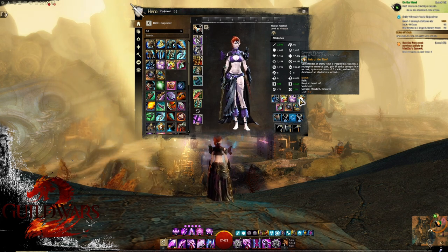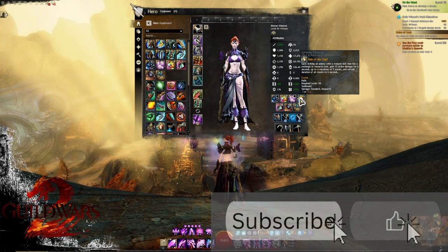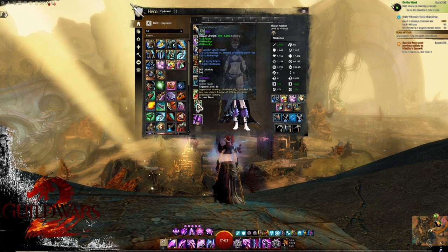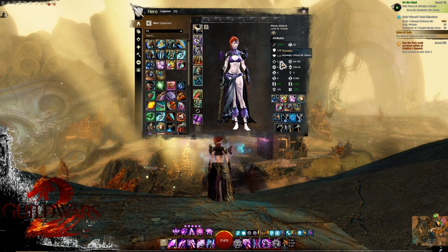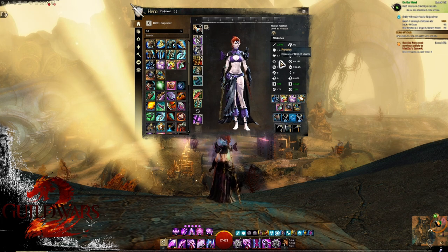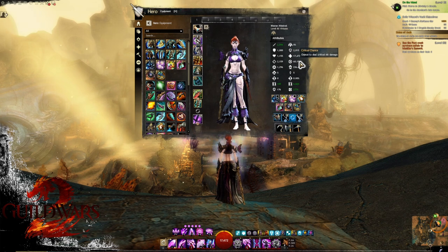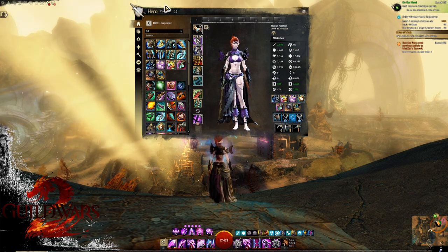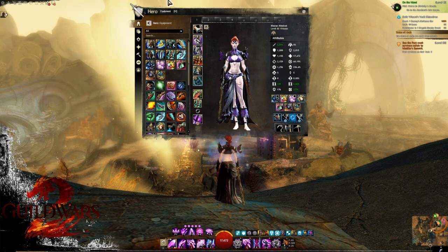For current content, use Relic of the Thief and check the description below — I'll update it when Relic of Fireworks is working correctly. In summary: if you are running Sigil of Impact, aim for about 2,155 precision; if running Accuracy, you can drop that to 2,005. Both will give you 60% crit chance, which is what we need to cap to get as much DPS as possible. I'll put both builds in the description below.